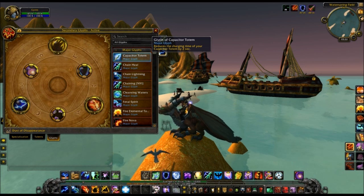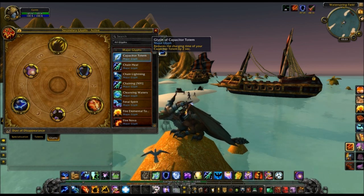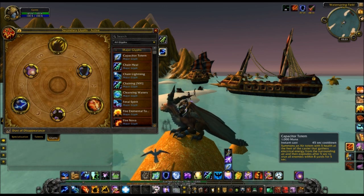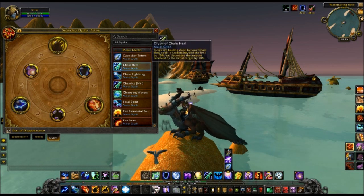I'll pretty much focus on the elemental and resto ones, because I really have no idea about enhancement since I haven't played it since Burning Crusade. So we've got Glyph of Capacitor Totem, which reduces the charging time by two seconds. Capacitor Totem basically explodes — it's like the old Fire Nova Totem — and this just makes it explode faster. I don't know when that would be useful, really.